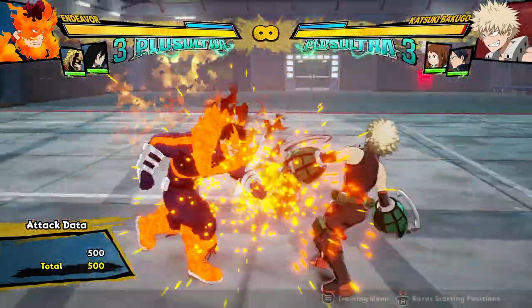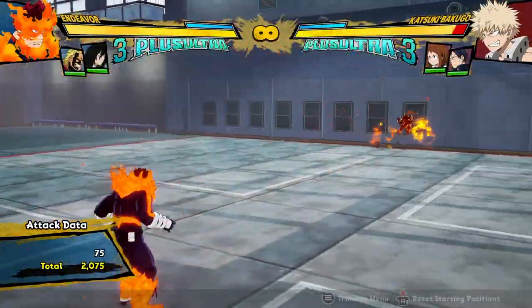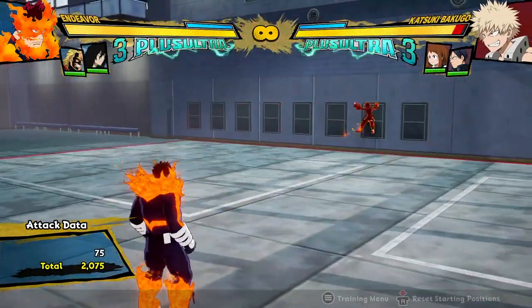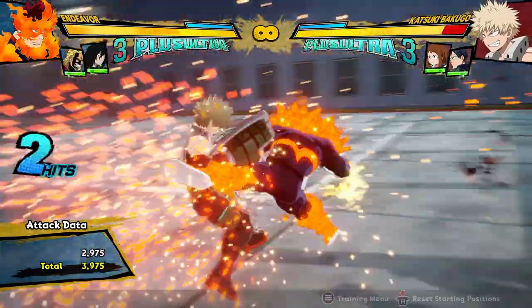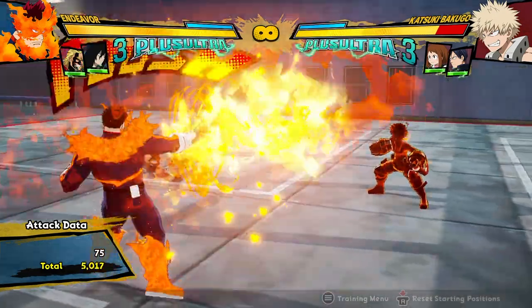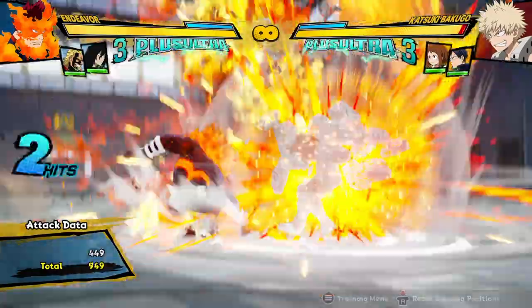There are some other changes too — there's a slight change to how the opponent goes flying from the Tilt Quirk 1. They go flying a lot further. As you can see, Bakugo is just launching back there for such a long time — he's just flying. Which means it's a very good wall splat tool, and it always was, but now it's just slightly better. That was obviously changed because now I can dash cancel it.